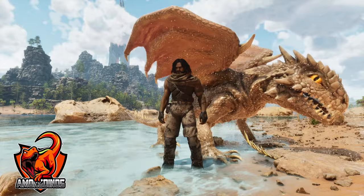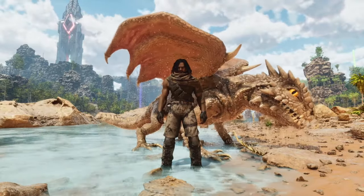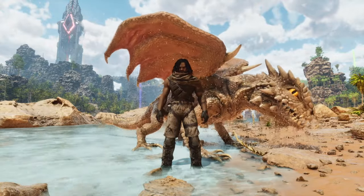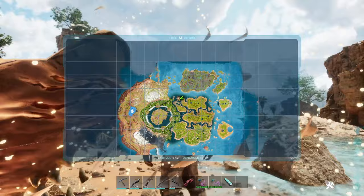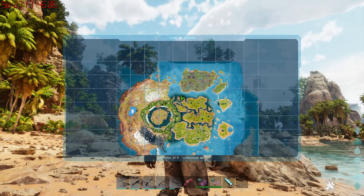Hello guys, Samodanos here. Today we're going to check out the Sand Dragon in Ark. I'll show you how to spawn it with cheat codes and we're going to test out its abilities. This Sand Dragon spawns on this location on the map — latitude 27 and longitude 46.